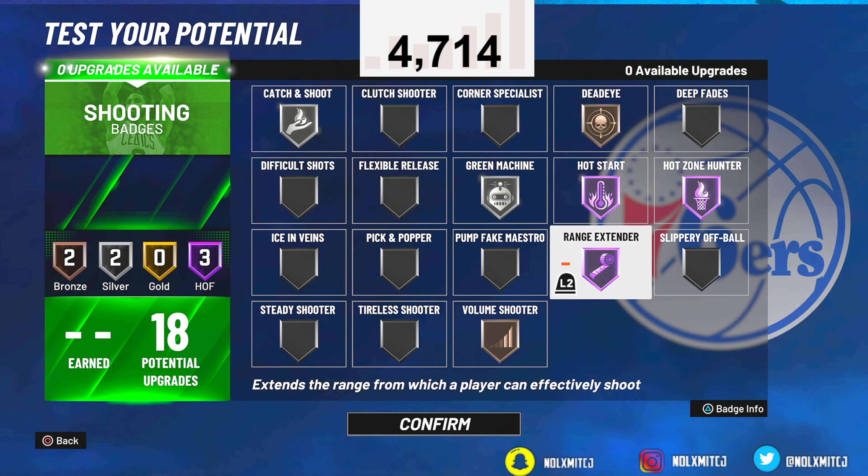For playmaking badges, you only get gold since we went with 10 playmaking — and that's fine. Go gold handles for days, gold quick first step, silver unpluckable, bronze bail out, and either dimer or lob city passer. If you're playing with a big, go bronze lob city, bronze bail out, silver unpluckable — because getting ripped is really annoying in 2K this year. It makes you move like a slug the first time.